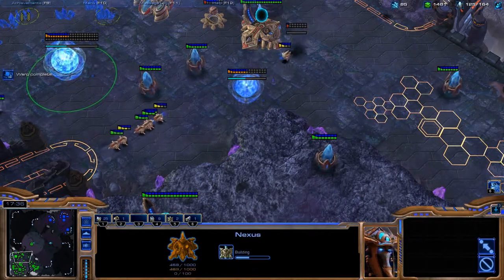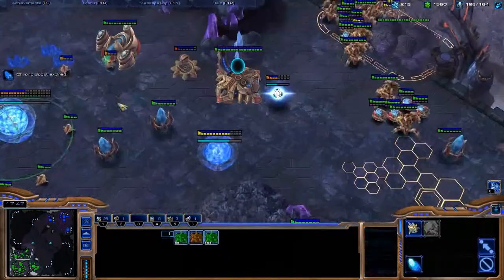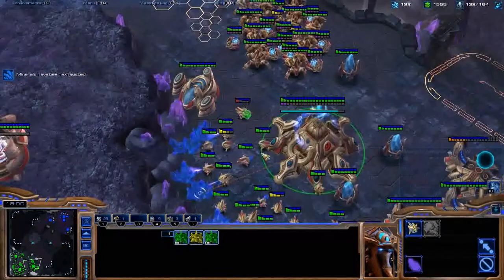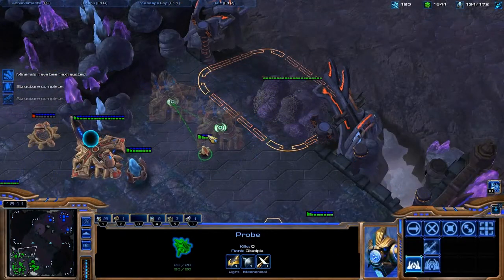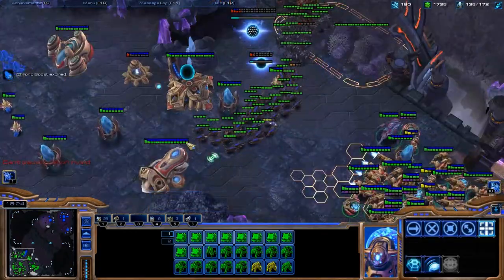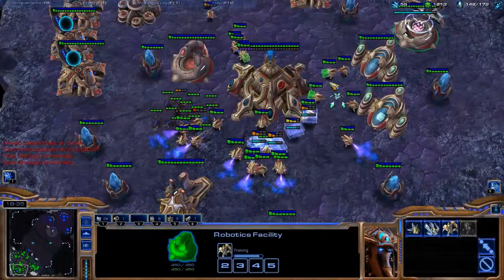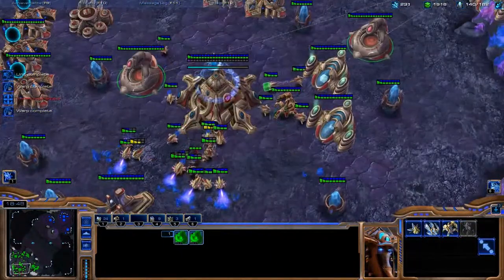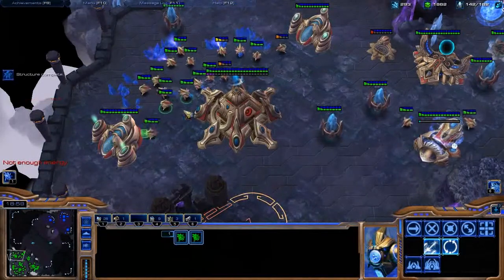Sentry-Immortal is a lean, mean composition when fighting roach-ling based armies. Because he's been rallying in so much stuff, I know he does not have much of an economy — which is basically the only plus side to this massive amount of aggression. If he was tricky, he would switch into mutas and just own everything, because I've been going such heavy-focused anti-roach production. He's just going to own everything. But he didn't do much to my economy that time, and I got my expansion back up.